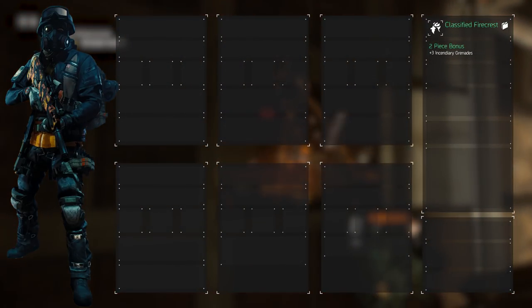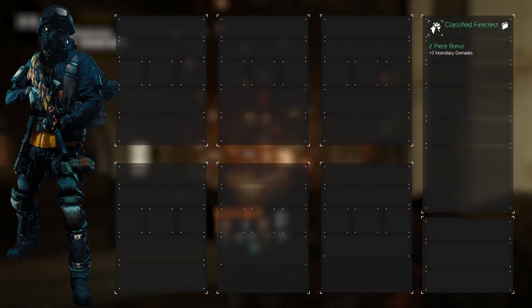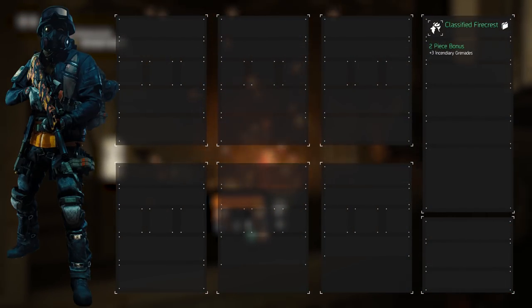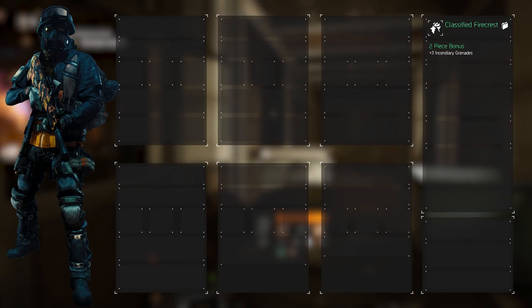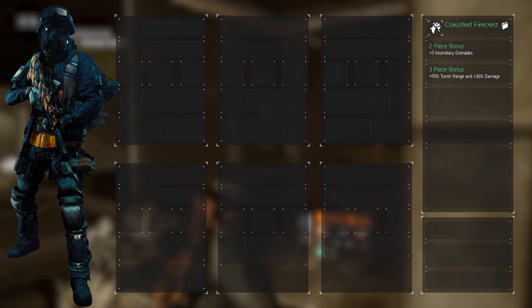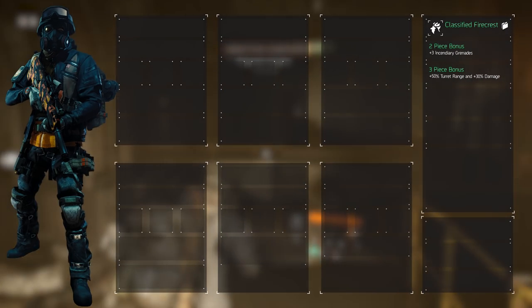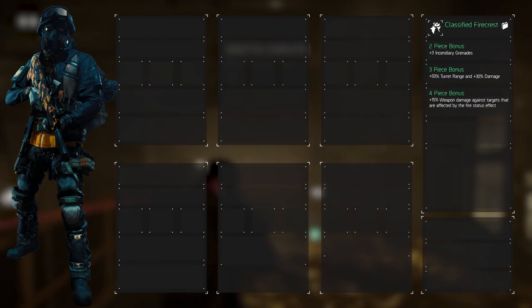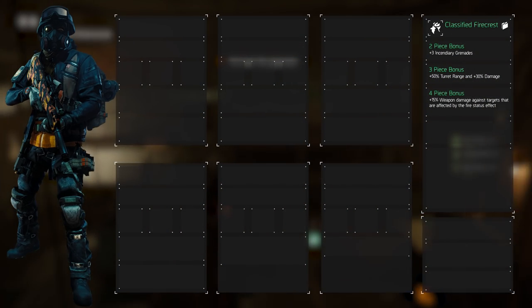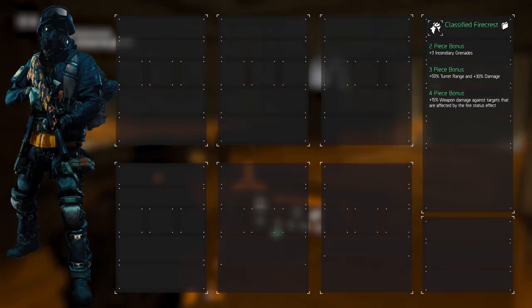The two-piece, obviously the least interesting, improves the amount of incendiary grenades we have by 100%, resulting in a total of six incendiary grenades. The three-piece is where it starts to get interesting — it increases the range of the flame turret by 50% and the damage by 30%. The four-piece increases weapon damage by 15% against targets that are on fire, which is interesting combined with the weapon talent we'll later use.